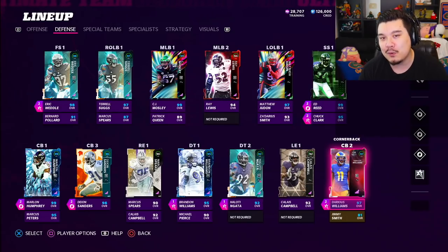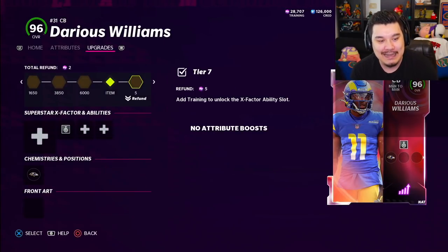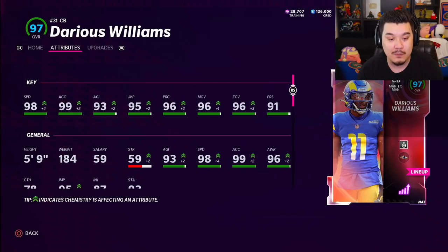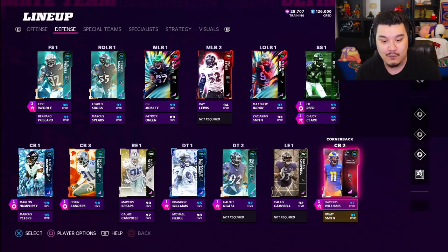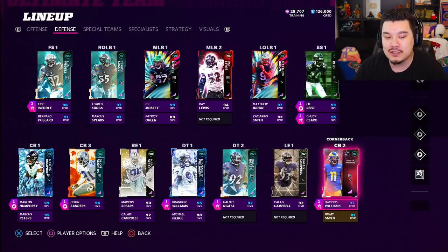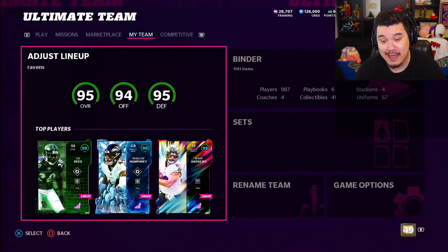The final addition to the Ravens theme team is Darius Williams, our new cornerback - a guy that probably played like two total games for the Ravens in his career. He's 97 overall with 98 speed, though he doesn't have much height so I'm worried about him getting mossy. He's got speed though. Eventually I want to move him inside and hopefully Deon gets an upgrade or we finally get a Rod Woodson. The Ravens theme team is now 95 overall.